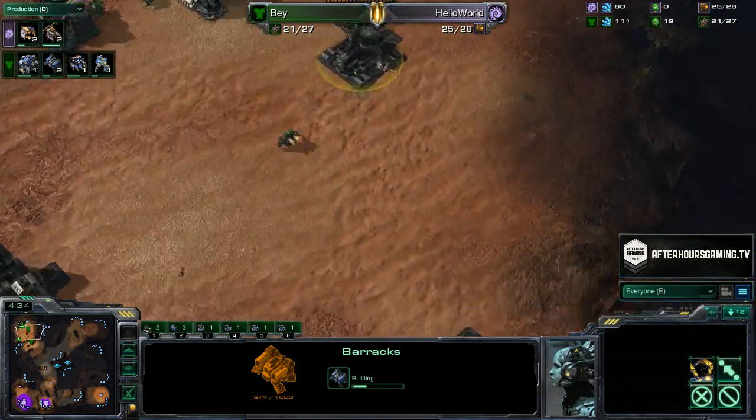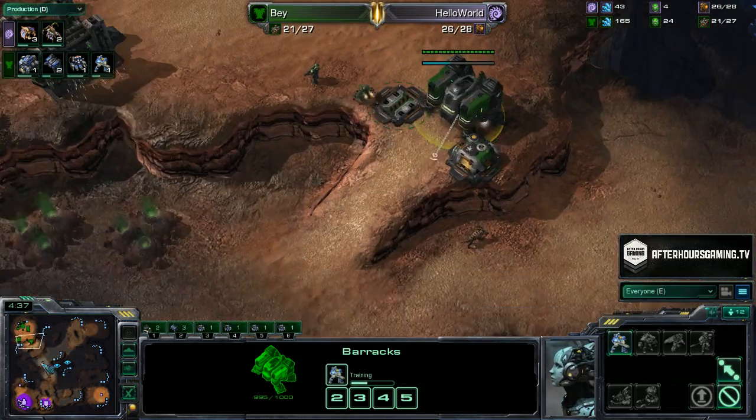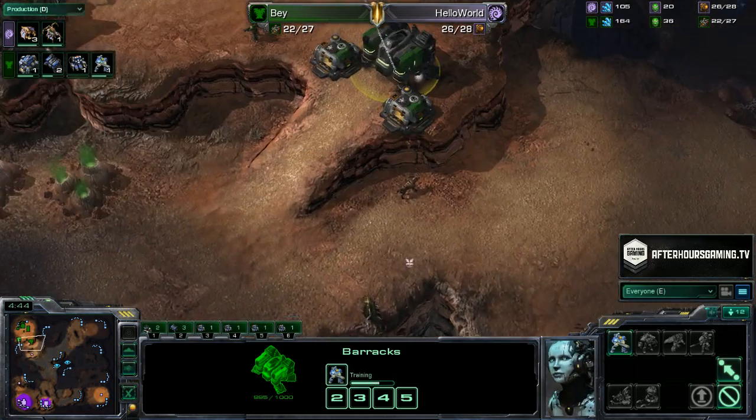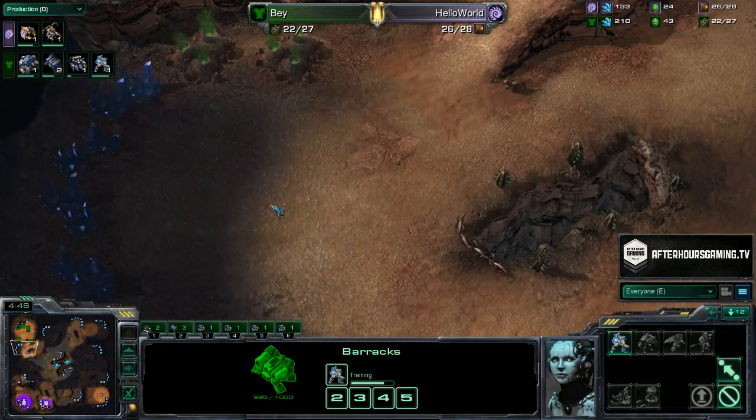Bay is playing this as standard as standard can be, getting three barracks up and focusing on the marine count early on. Hello World is getting those Zerglings to go cross-map, just to poke outside the front and delay that expansion by a little bit.